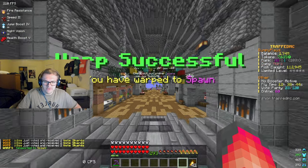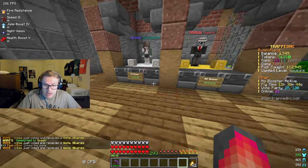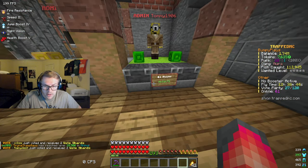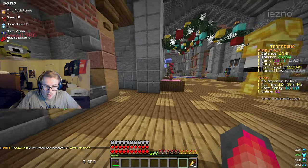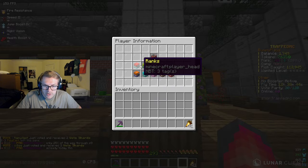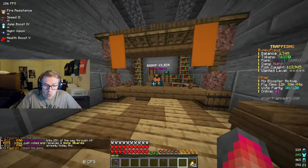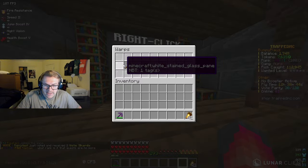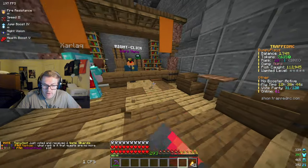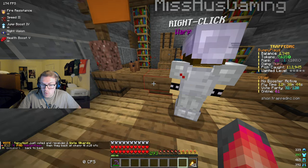Let's go back to spawn — I want to show you guys a few things. This is not a pay-to-win server. You literally cannot get an advantage by paying money. Thousands of dollars have been put into this server by a few admins and moderators to keep it going. Here's the warp area — if you go from spawn to the left, this is how you access your warps: mines, prestige warps, champ warps, and regular warps. This is how you do stuff early in the game, especially when you don't have a rank.